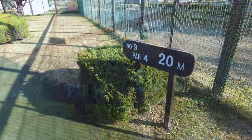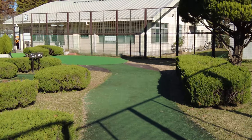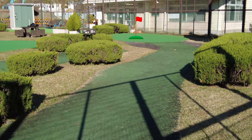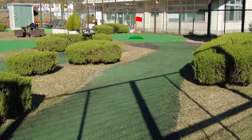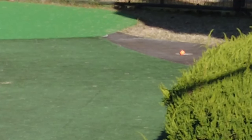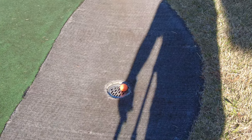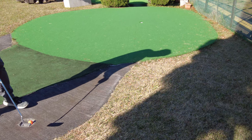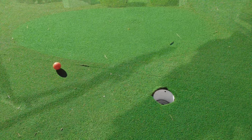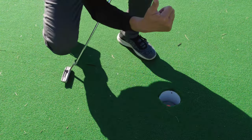Hole number nine. Par four. Course length is 20 meters. This is quite a long course and the green is uphill, but I think it's not that hard — I should hit it straight. Yes, I did great! But it's not strong enough. The ball came back from the hill and went into something. Let's go and check — it's a gutter. It's tough to take it out. Anyway, hit the ball. Wow, I made it — it's surprising! I've completed all holes.